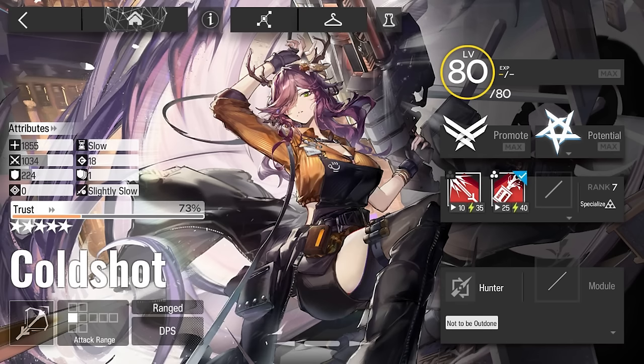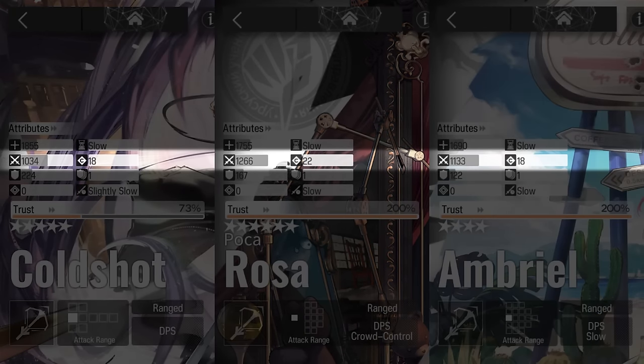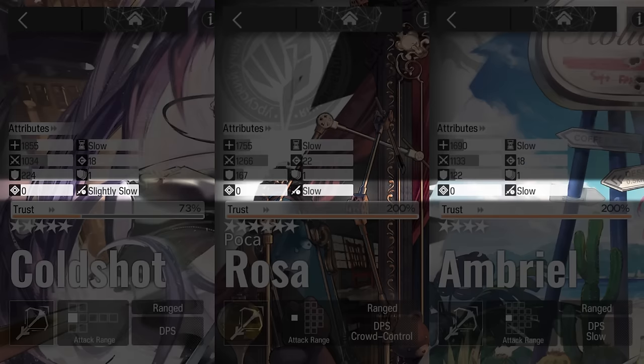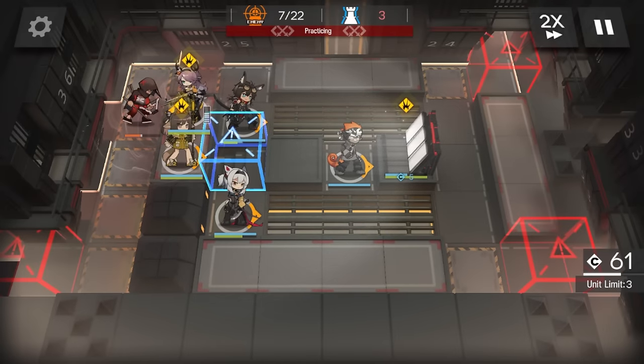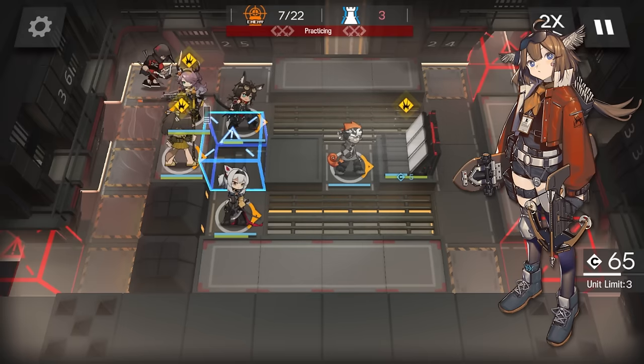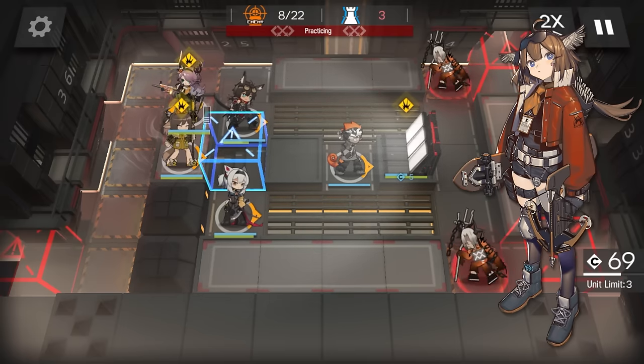But there is something else that calls for attention. Her attack stat is very high — not high enough to dethrone Besiegers or Dead Eyes after you factor in potentials and trust, but you might be compelled by her ASPD. Coldshot's attack interval is 1.6 seconds, the same as heavy shooters like Acid Drop, which is faster than the classes I just mentioned.